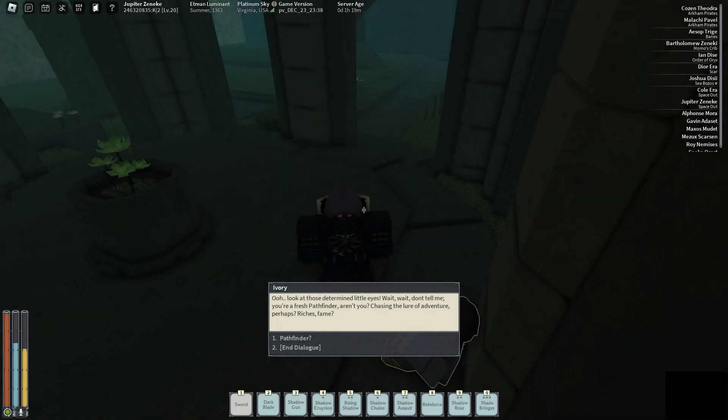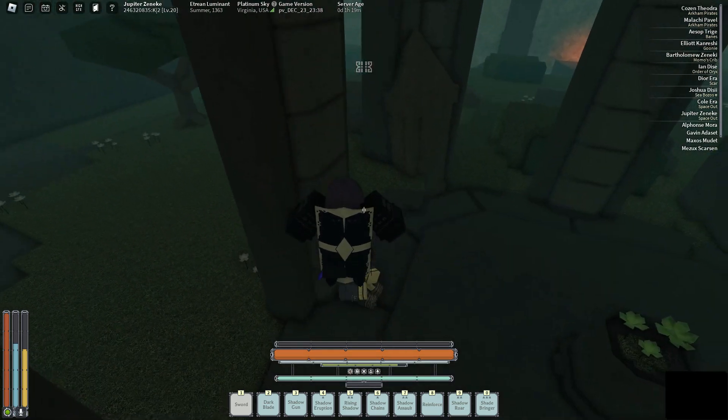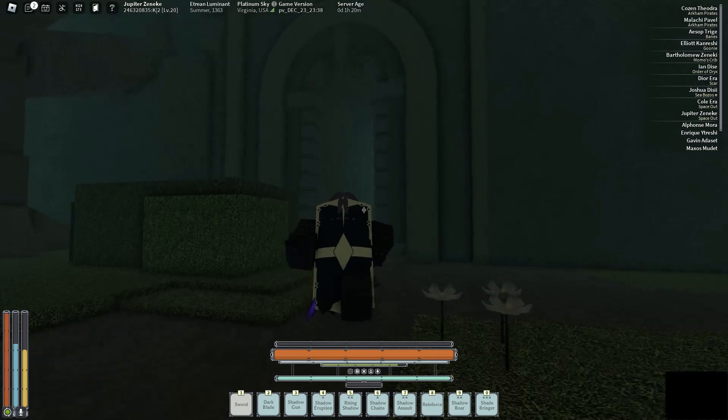Alright y'all, I'm gonna show y'all real quick how to get Air Dash from that Agamatsu video — the combat direct. Basically you gotta come to Pathfinder and talk to this NPC right here, instead of the little shrine or whatever you want to call it. Let's go through the dialogue real quick.